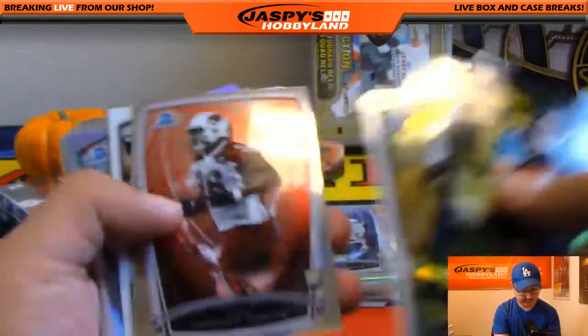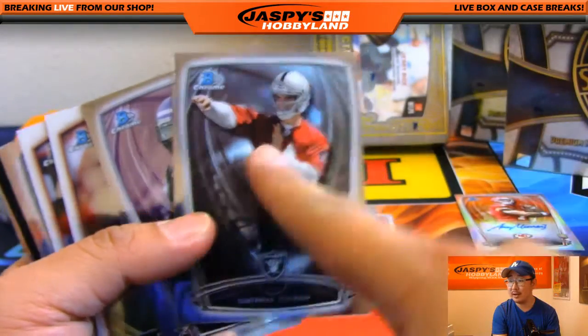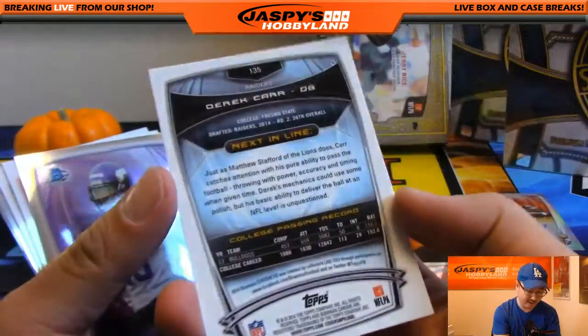Blake Bortles top shelf. DeAndre Hopkins refractor. Derek Carr was 2014, that's right — Amari Cooper was still 2015, though. Derek Carr was second round pick but still a rookie card. It gets all confusing.